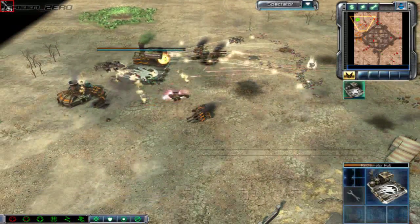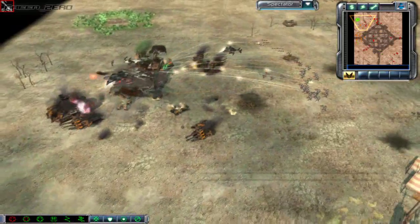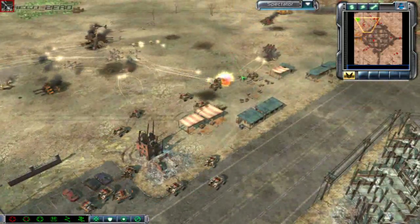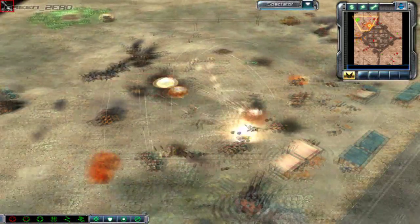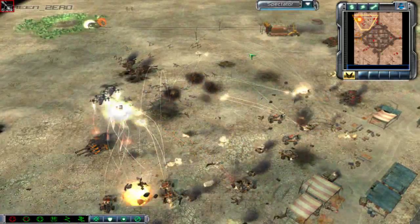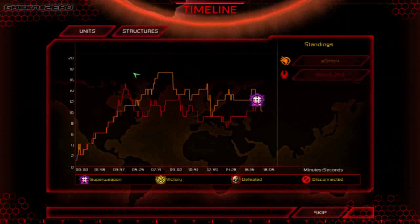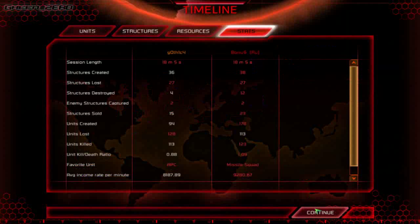This has been an awesome game. Gothic is now losing his base — the infantry are coming in, trying to do what they can. They're going to take out that Juggernaut, but BonusRue has captured those two Juggernauts, recaptured them several times. And it's over — obviously a desync or something happened there, but I'm definitely giving that victory to BonusRue.